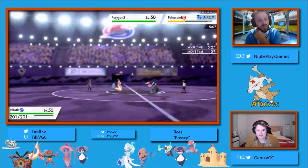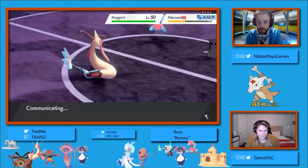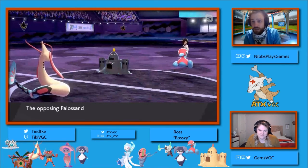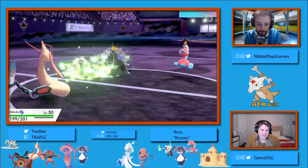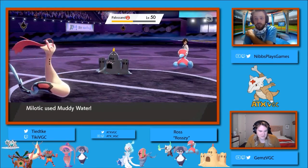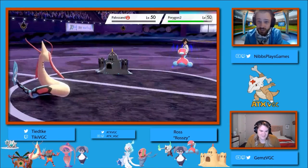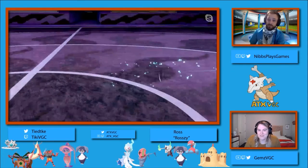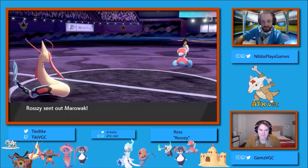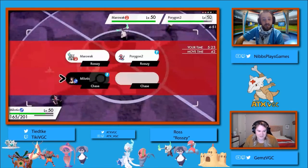Depending on how much Muddy Water does, additional defense doesn't really help Rozzy at this point with only a special attacker left on the field. So we did see Chase click Muddy Water there. We do see the ally switch come from the Porygon 2, but that's not going to make a difference as we have a spread attack here and the Palissand wakes up and gets the Giga Drain off. It's not doing a lot — that's a minus one Giga Drain. And it does take out the Palissand.